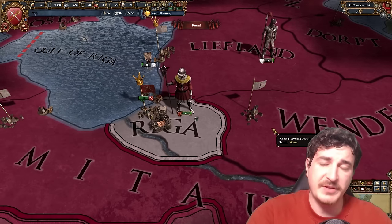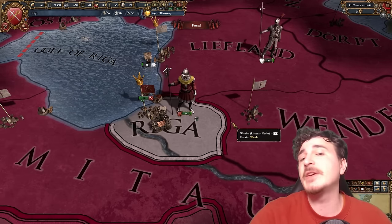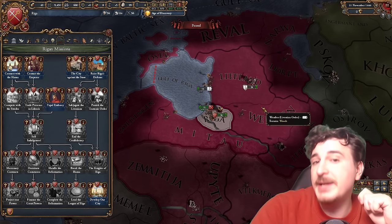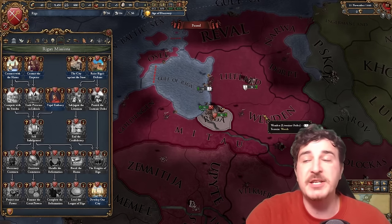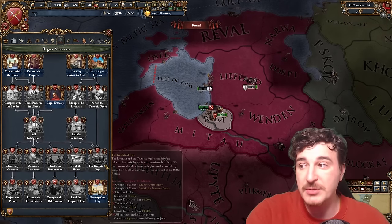Coming in from the northern wastes of the European continent is the nation of Riga. Riga has a very unique mission tree and play style because, via its insane mission tree, Riga has the ability to play with just one city — or below five cities in any case — and get some of the most beautiful modifiers imaginable.